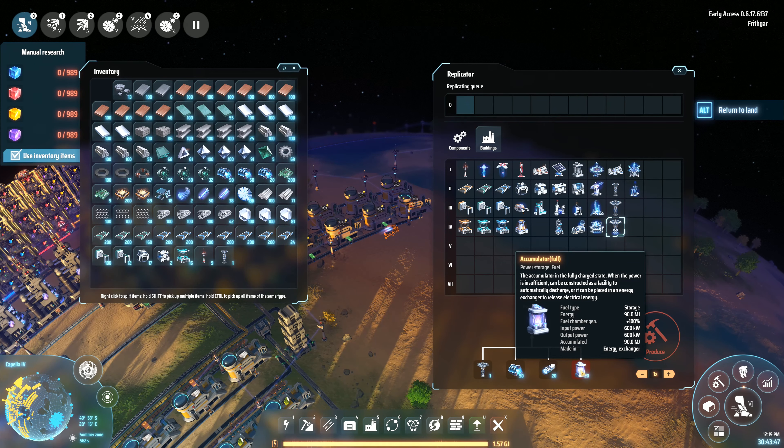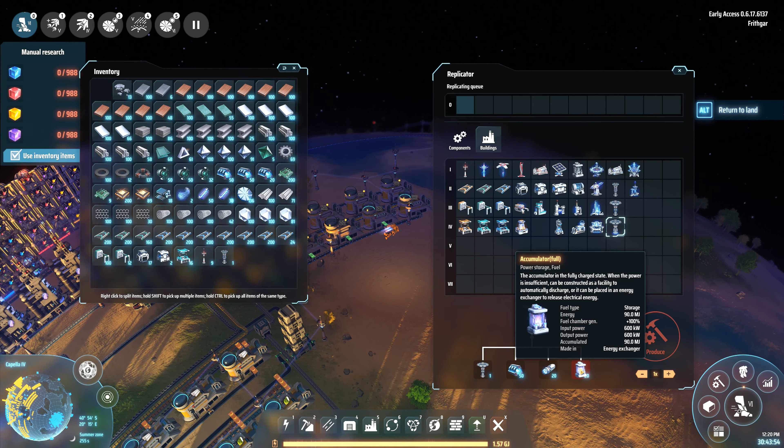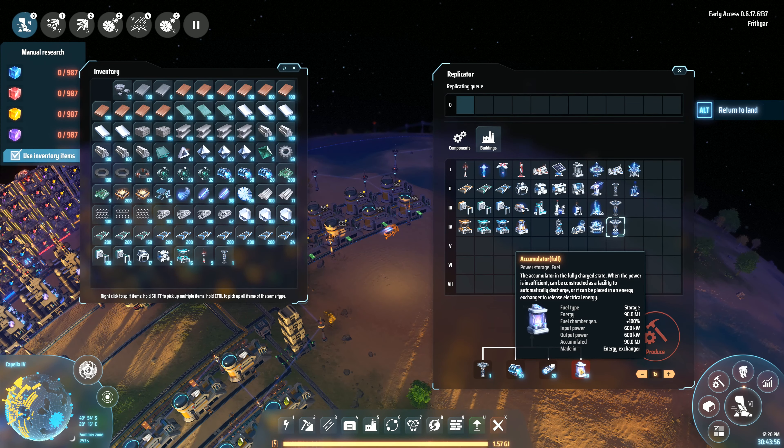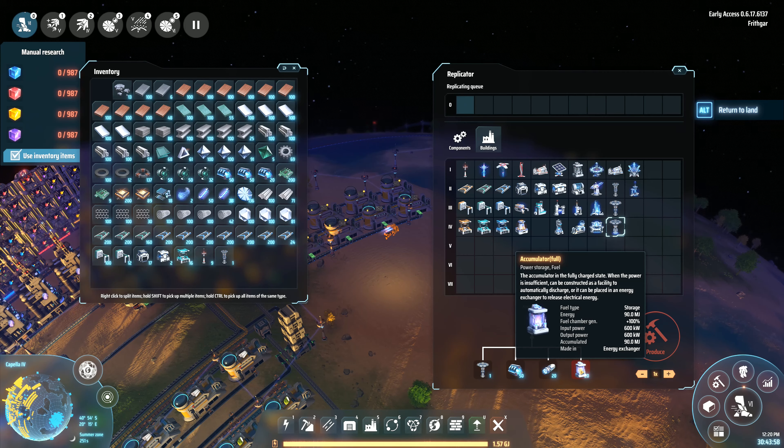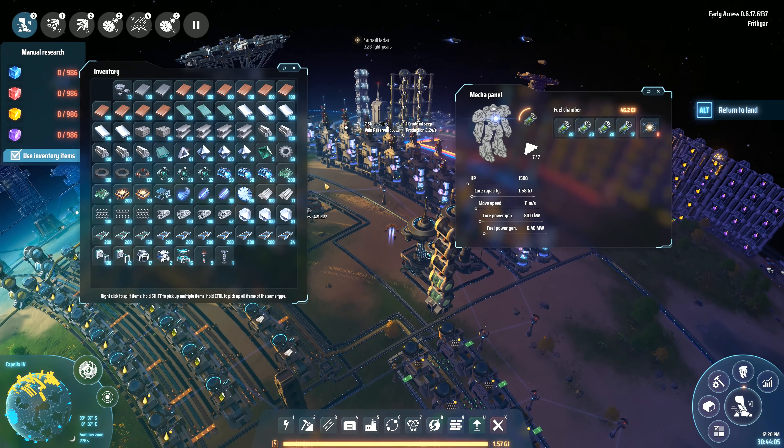Power storage — the accumulator in a fully charged state, when the power is sufficient, can be constructed as a facility to automatically discharge, or it can be placed in an energy exchanger to release electrical energy. I need 20 full accumulators. I didn't even know that you could pick them up as full.